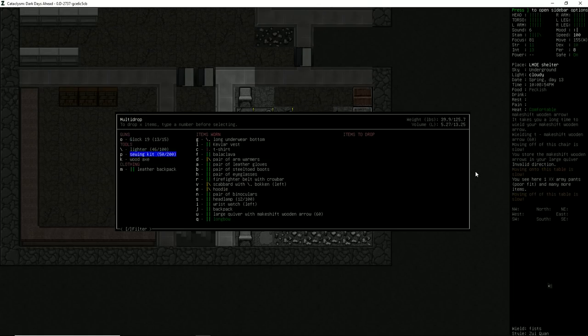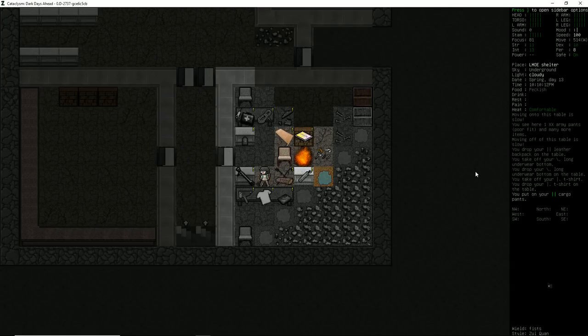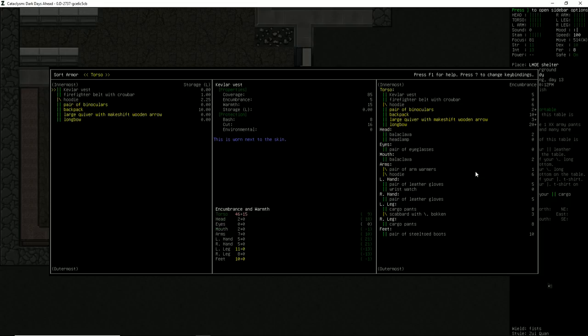Let's drop off a few other things. We've got a leather backpack we're wielding. Let's drop off those torn long underwear bottoms and the t-shirt. We have no pants — do we have any? Here we go — cargo pants. Sarah is wearing a Kevlar vest, firefighter belt, and hoodie, so that's taking care of our warmth. She's encumbered because we're wearing a quiver, longbow, and backpack. Balaclava keeping her head nice and toasty.